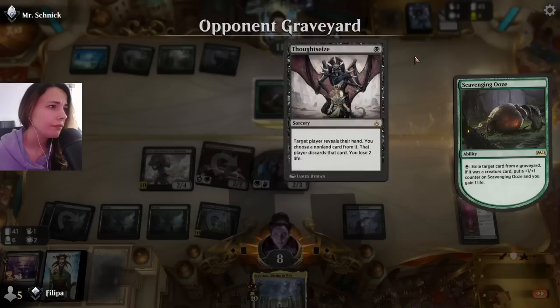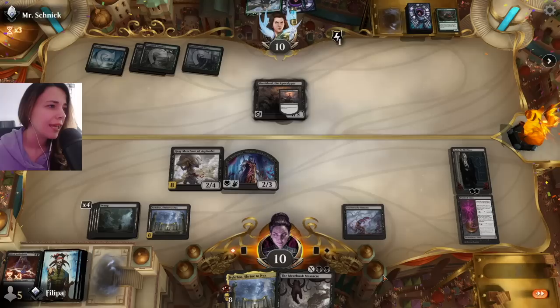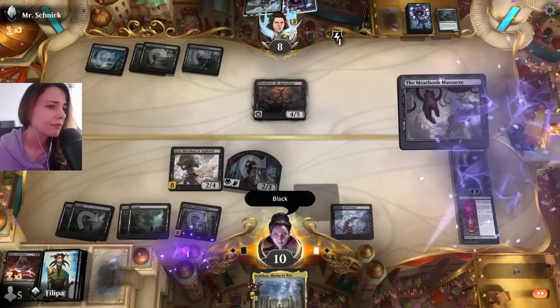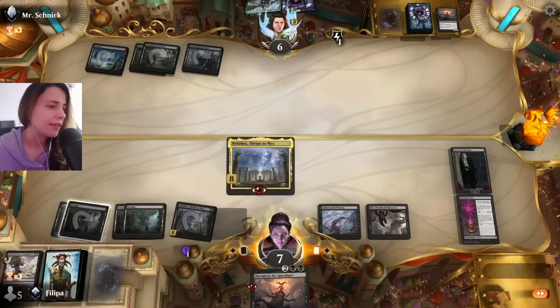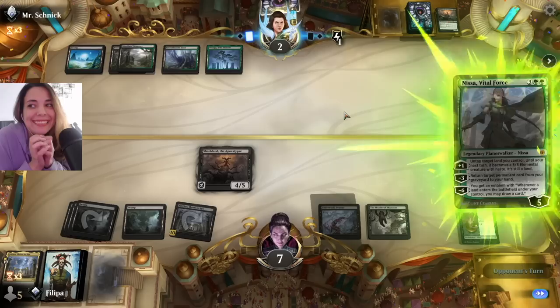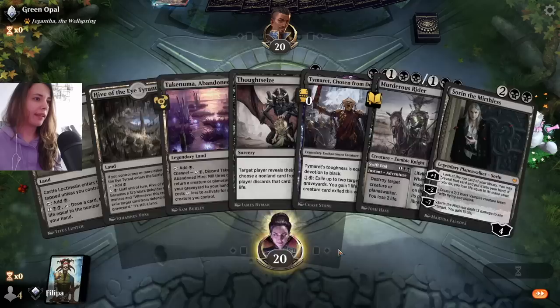I'm not sure if they forgot about the Deathtouch. They are getting really low. But Sheoldred is a good one — I don't think it's enough though, to be honest. They lose life. Let's see what Sauron provides us. So I can play this — I know it's legendary, but I really want to get a bunch of mana. They are so dead. They finally cast Nissa and we got them. It's just a little bit too late.